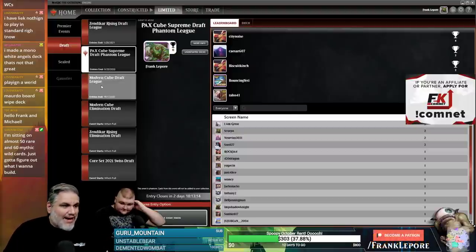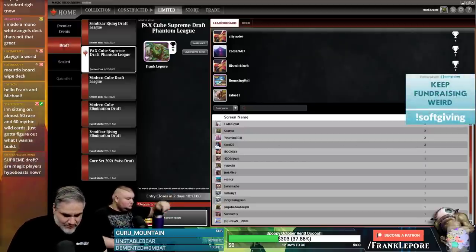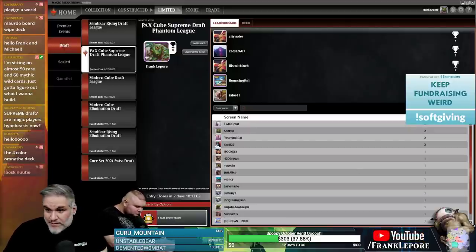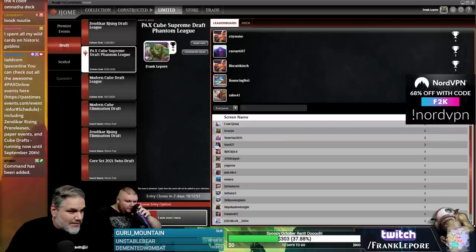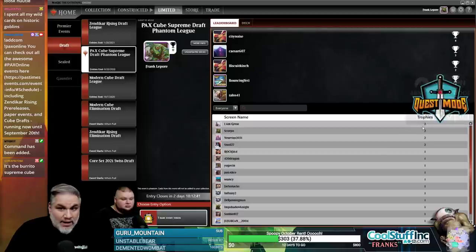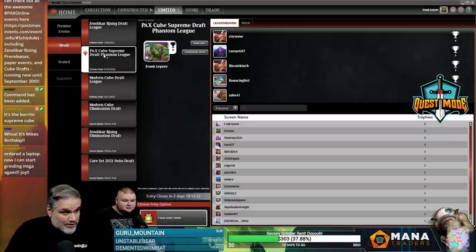What's up everybody, welcome back. We are doing some PAX Online events. Let's make an Adcom command for it because I want to make sure everybody knows about the PAX Online events. Check out all the aspects on events here — they have Zendikar Rising pre-releases, paper events, and cube drafts running through the 20th. If you go to that link you can get event tokens to use for your events.